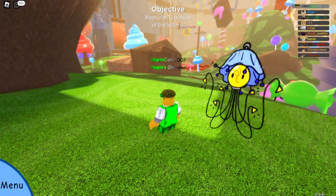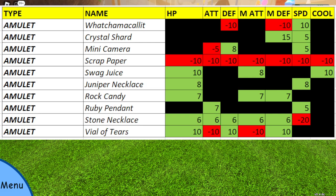So that's the helmets. The next thing I'm going to take you through is the amulets. There are ten amulets: Watchamacallit, Crystal Shard, Mini Camera, Scrap Paper, Swag Juice, Juniper Necklace, Rock Candy, Ruby Pendant, Stone Necklace, and Vial of Tears.